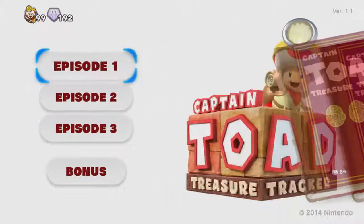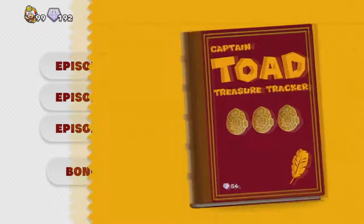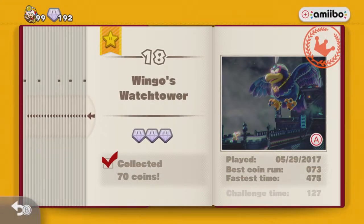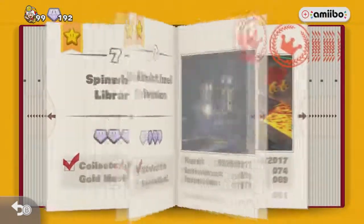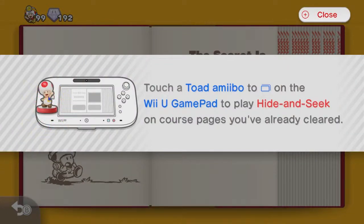Hey, what's going on everybody, Gaming Master's here, and welcome back to my Captain Toad Treasure Tracker. In the last episode, I reflected on the walkthrough and showcased the Coins of Glory bonus stages. Today, I'm going to be showing you all 64 Pixel Toad locations throughout the game. If you don't know what Pixel Toad is, basically, if you have a Toad amiibo, you can touch it to the gamepad, and then Pixel Toad will show up and go hide in the courses.